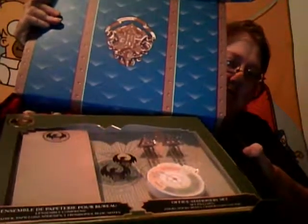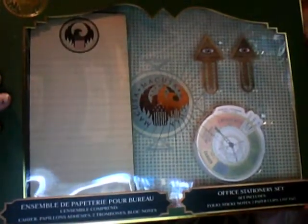When you open the Wizarding World box, this is what you will see. Let's start with the office stationery — that's pretty cool. You've got paper, some clips, and some sort of magical accessory.